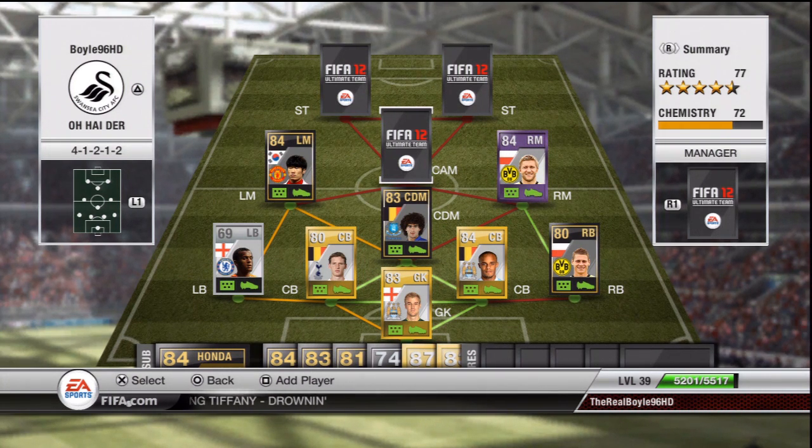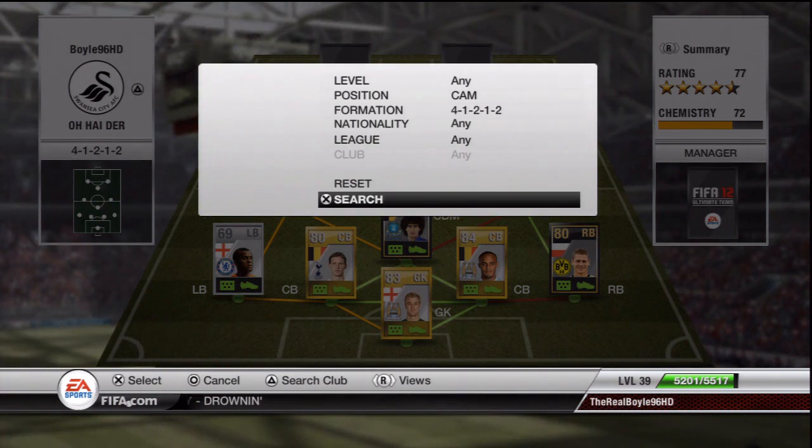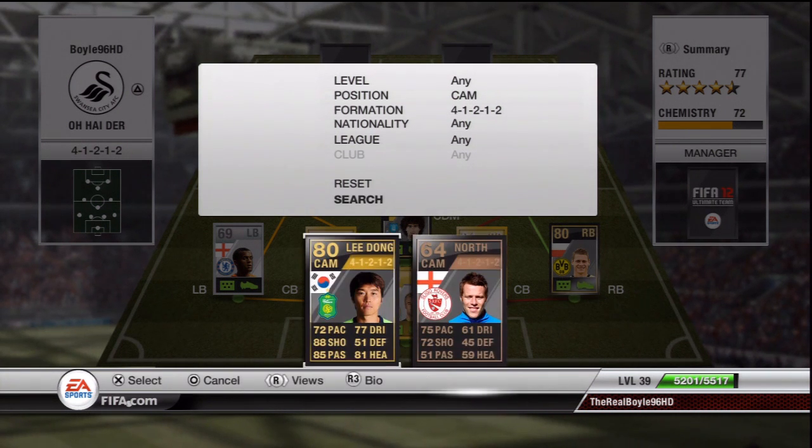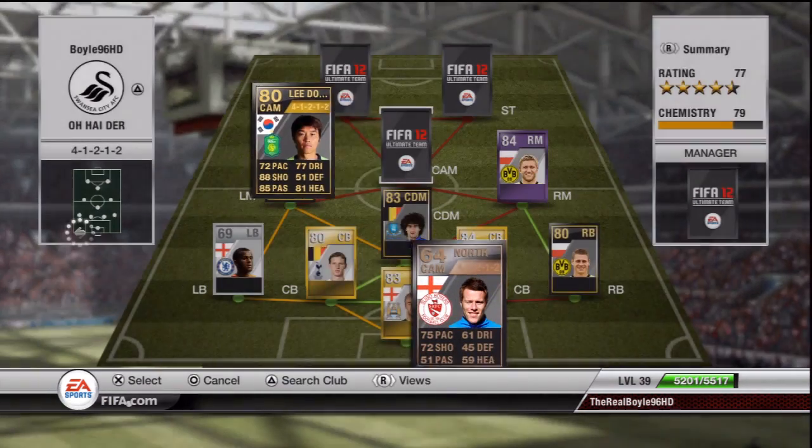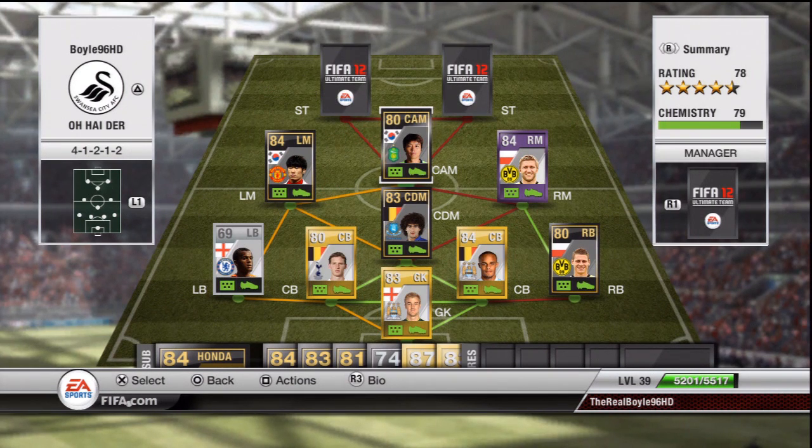Nobody's gonna guess the top three in this team. The first one is Lee Dong-gook — he is normally a striker, but I changed him to a 4-1-2-2 centre attacking mid simply for that 85 passing stat. He also has 88 shooting, 77 dribbling, and 81 heading. He cost me around 25k in a 4-1-2-2 card. 51 games, 70 goals — some return there. He has an absolute fantastic shot, good long shots, great passer — a very very good player to play with.